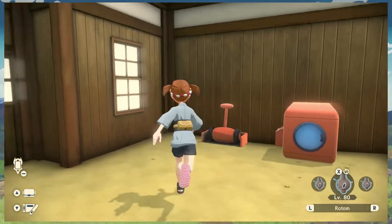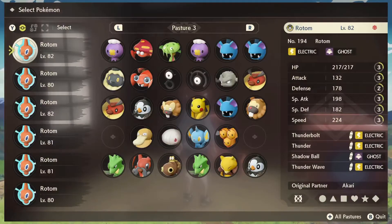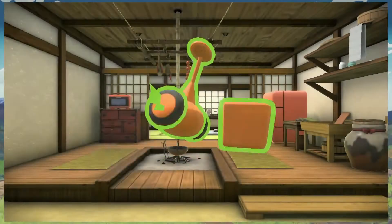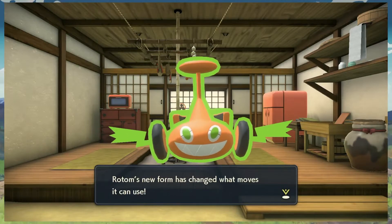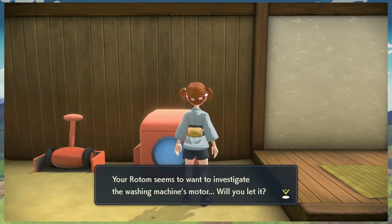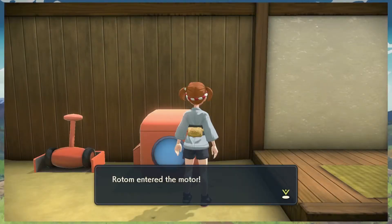We got the lawn mower, the washing machine, the fridge, the fan, the microwave — we got all of them. So let's start with the mower and get ourselves a mower Rotom. Yeah, look at them, so cool! Let's do the washing machine and get ourselves a wash Rotom. Pretty cool, we got ourselves the water type.